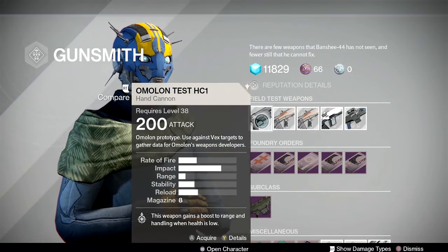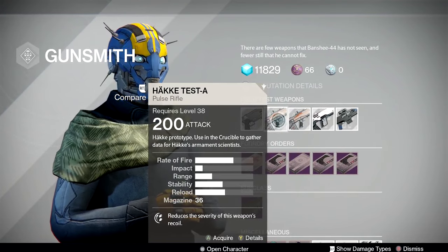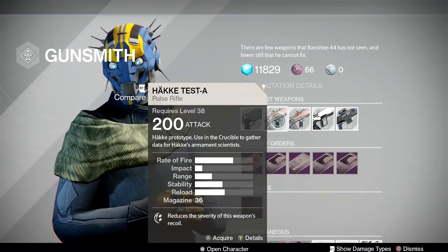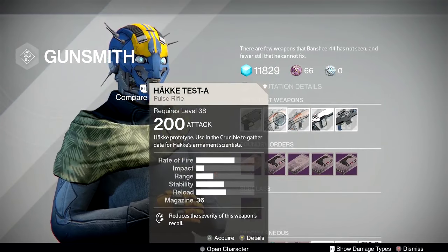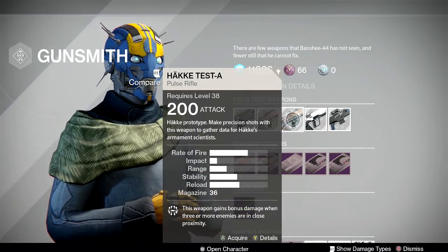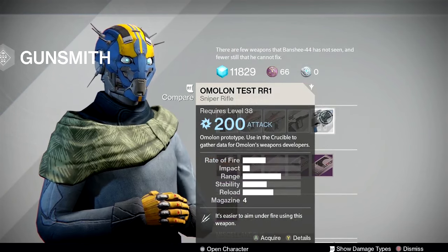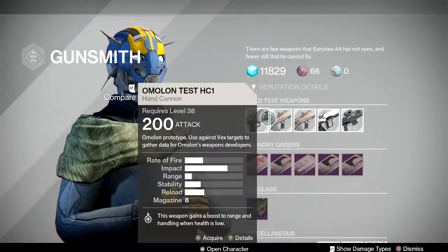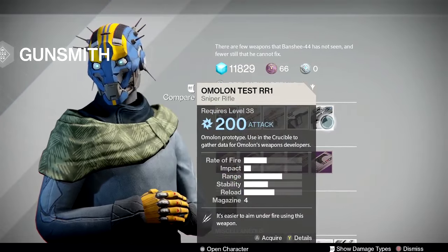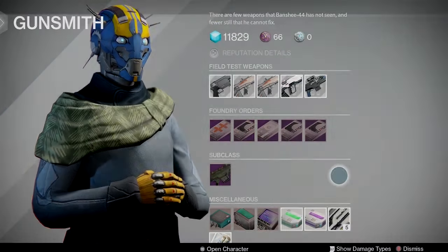The field test options include a hand cannon used against Vex targets, and crucible pulse rifles — big mags, pretty stable, not too hard to use. I wouldn't take that into Iron Banner at low light though. There's also precision kills, another Vex target test, and a sniper option if you're trying to knock out your supremacy weekly or sniper bounty.